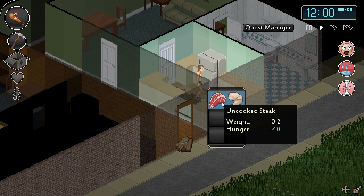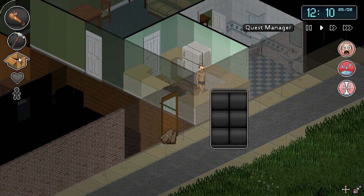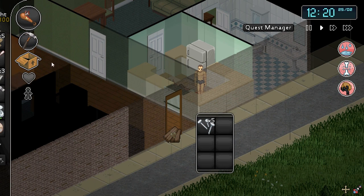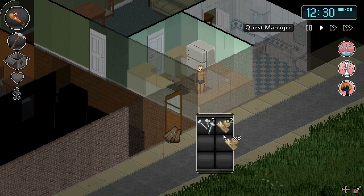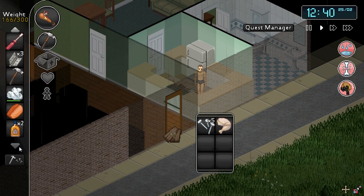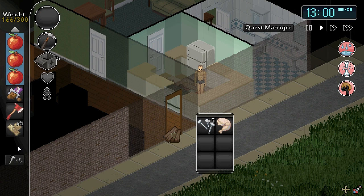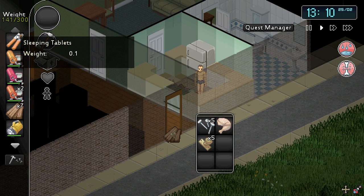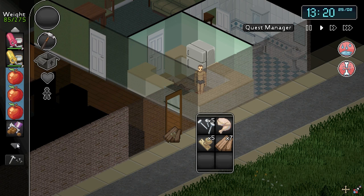Nice — uncooked meat. Apparently uncooked meat — I saw this in the forums — will have an effect on you. If you eat a lot of uncooked meat you may get some kind of nasty illness. I better check my weight, I think I'm too heavy here. But boy, that fire axe is going to be cool. Doorknobs — let's just drop those. I guess you can rebuild doors or something. Quite a heavy load here. I want to get stuff with the fire axe — I think that's going to be the best weapon.